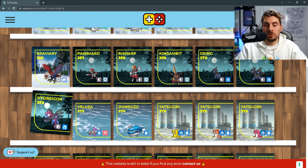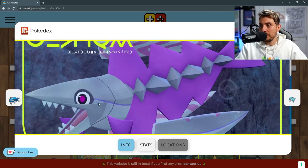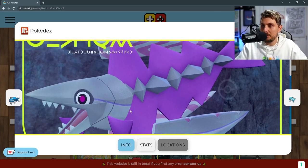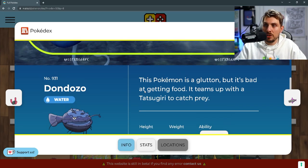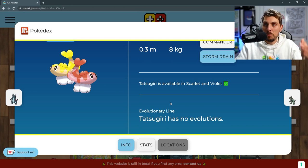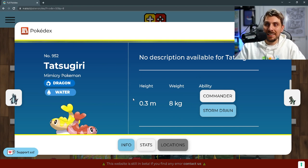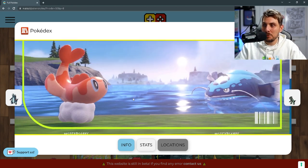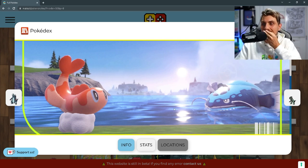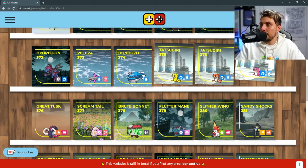Then you've got Deino, Zweilous, and Hydreigon — exclusives to Pokémon Scarlet. Another new Pokémon in Veluza with water and psychic typing — looks like a cool sword fish Pokémon. Dondozo is a new big catfish Pokémon — this thing is huge and you'll experience that for yourself. Probably one of my all-time favorites from this new generation so far is Tatsugiri — a water and dragon type sushi Pokémon. Look at this thing, it looks so cool. It has color variations in orange, yellow, and red. Commander and Storm Drain are its abilities.